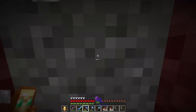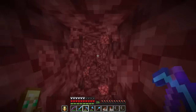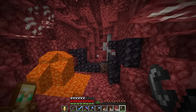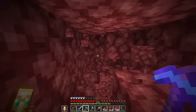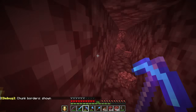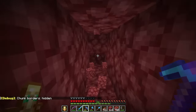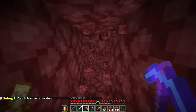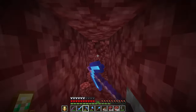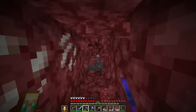I frequently find veins of one, two, and three ancient debris, but I still have yet to find the infamous vein of four pieces — if you've found it, let me know. I've heard that it's most efficient to look for netherite on the actual chunk borders, but I actually tested this on stream in multiple worlds and got significantly more netherite mining and blowing up TNT in the middle of a chunk versus on the chunk border. So I wouldn't worry too much about whether you're on the chunk border or not.